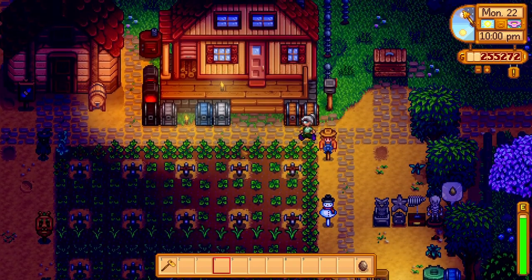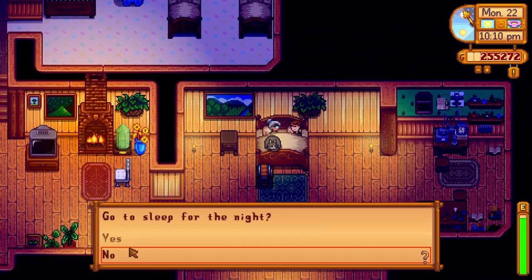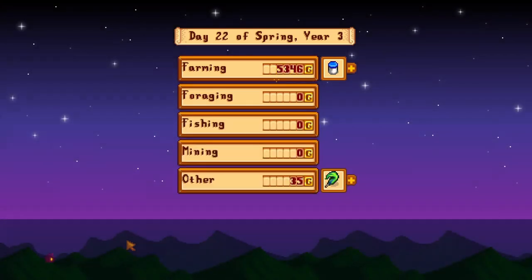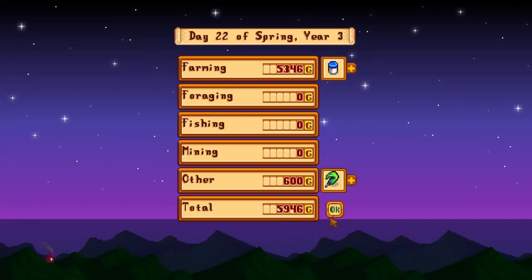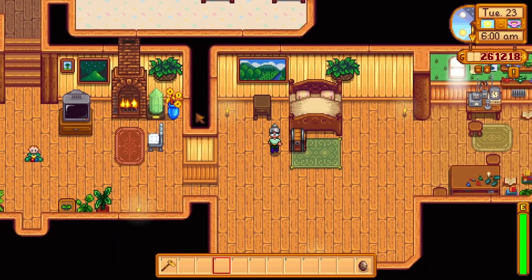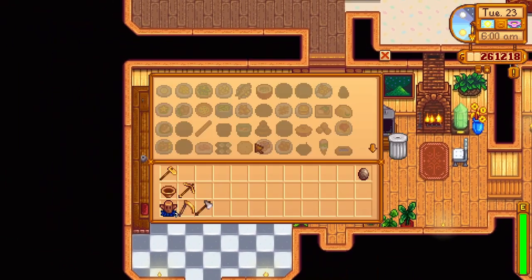As you can see I got as much done as I possibly could and it's 10 o'clock - Harvia goes to bed at 10 o'clock. We made a little bit of money on our stuff - 5,900 - that's nothing to sneeze at. Look at that blue jazz honey - perfect. Just some extra money, and we're really doing good on our monies right now. It's the 23rd day of spring in year number three and we are now over 260,000 in the bank.